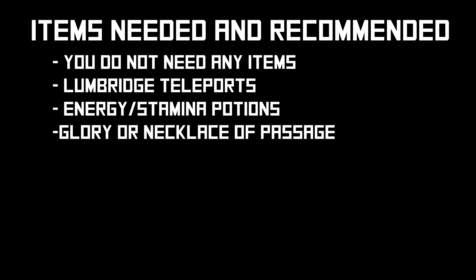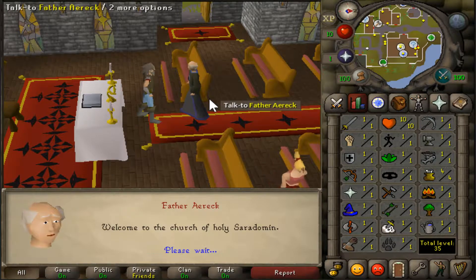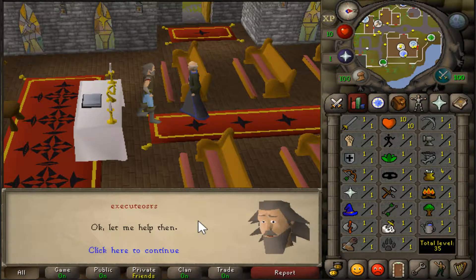There are no quest requirements. You begin the quest by talking to Father Eric in the Lumbridge church just east of the Lumbridge Castle and select the third option, 'I'm looking for a quest,' and then select the first option, 'Okay, let me help.'